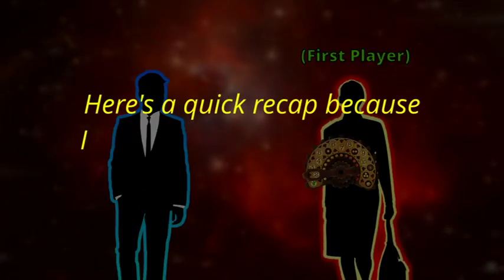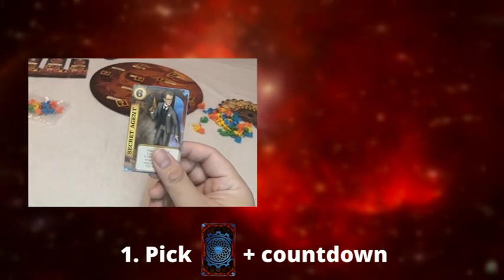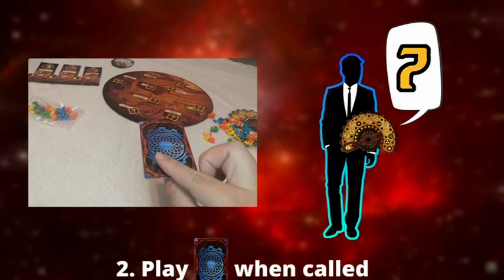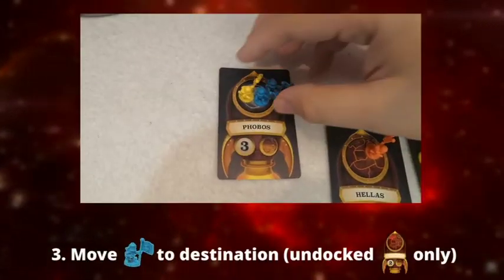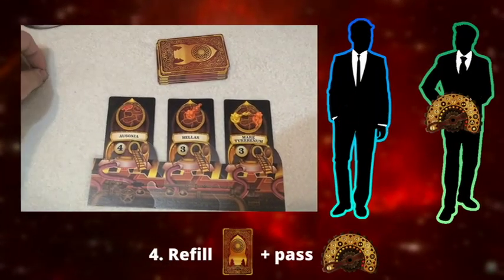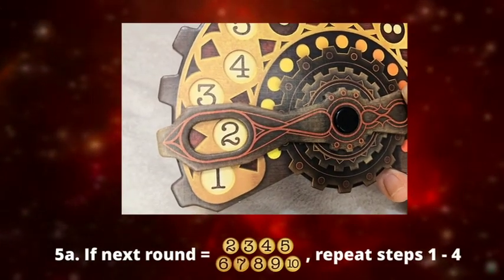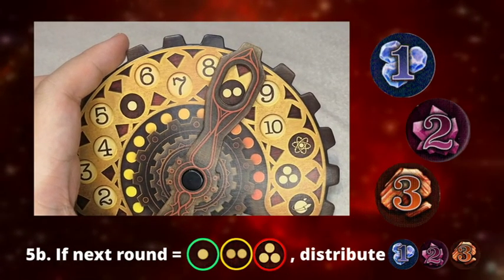Here's a quick recap: 1. At the start of a round, everyone secretly picks one character card. Then the first player will start the countdown from 9 to 1. 2. Play your chosen card when it's called out. When everyone has done step 2, step 3 is to move all astronauts from the launched ships to their destinations. 4. Refill the ships and pass the first player to the new eligible player. This ends that round. If the next round is a numbered round, repeat steps 1 to 4. If it is one of the production rounds instead, distribute resource tokens following the majority rule.